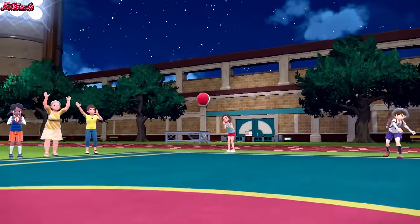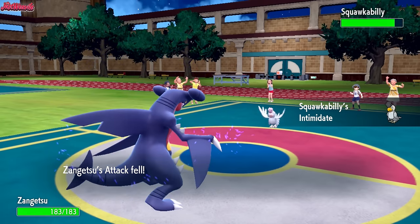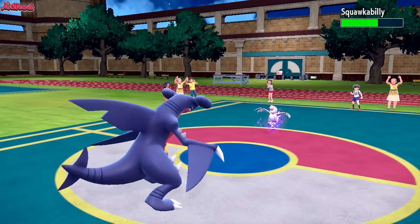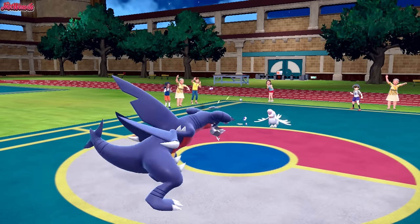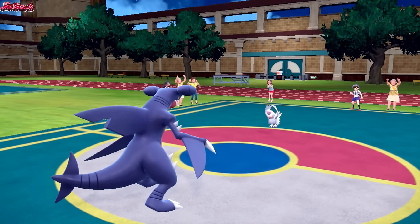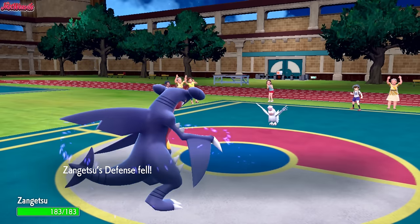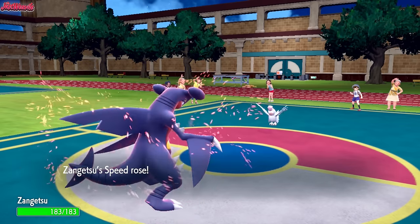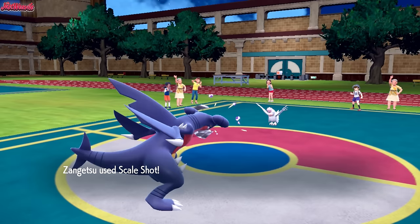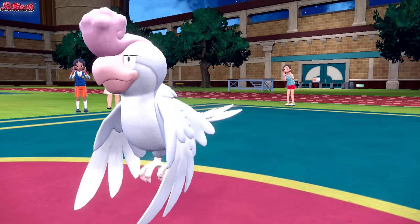Intimidate comes through. Garchomp with Scale Shot is going to come through for us — that's not going to KO Squawkabilly, but we outspeed it and can go again. Scale Shot comes through, hits five times, which is great. They're probably going to Tailwind or Parting Shot, so I'm going straight for another Scale Shot. We outspeed and take them out. Squawkabilly goes down to Garchomp with Scale Shot.